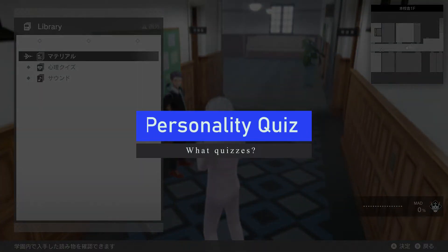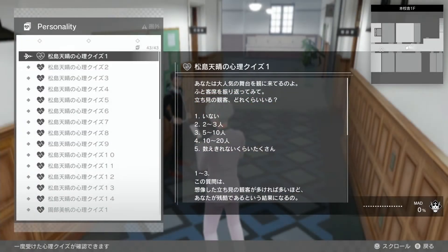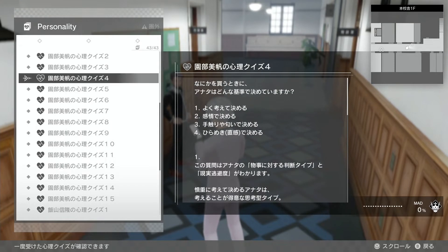But in terms of getting these up to max, or trying to get them up to good levels quickly to get the stats you want - the alter ego bonuses or items - we have the personality quizzes. These can be found in the library section when you unlock them. Here is the Shinri quiz, and in total there are 43 of them. These 43 are given to you by three distinct students.